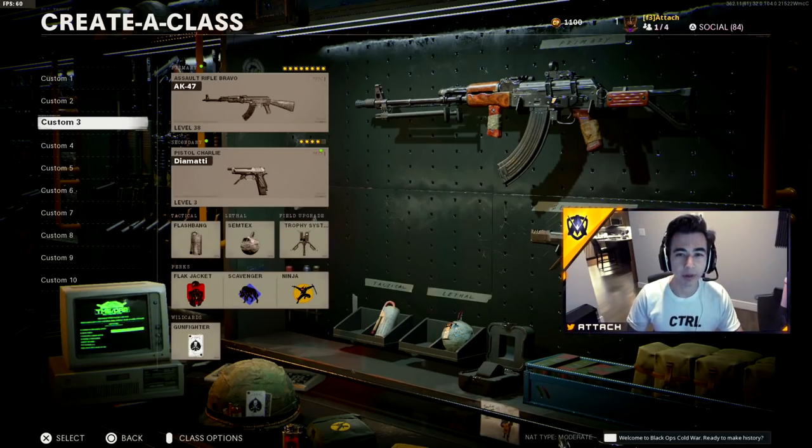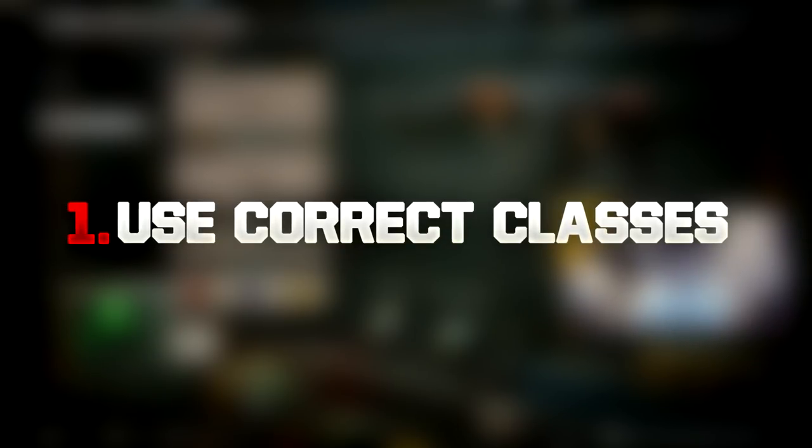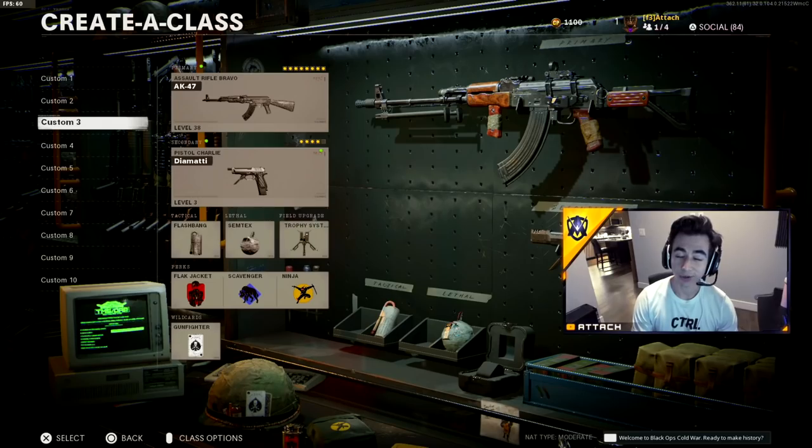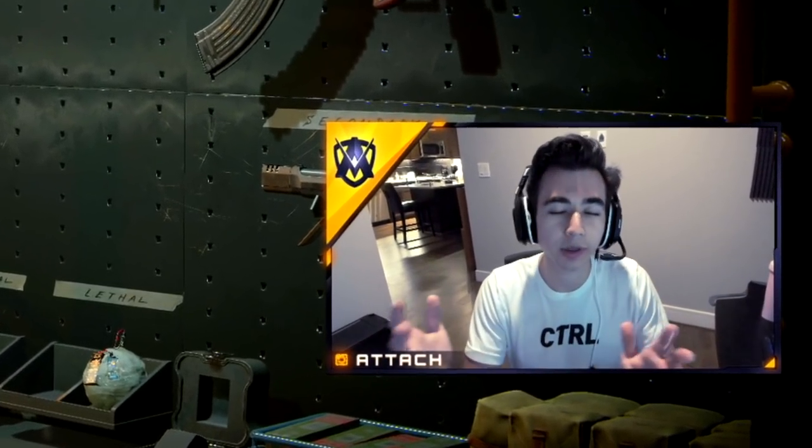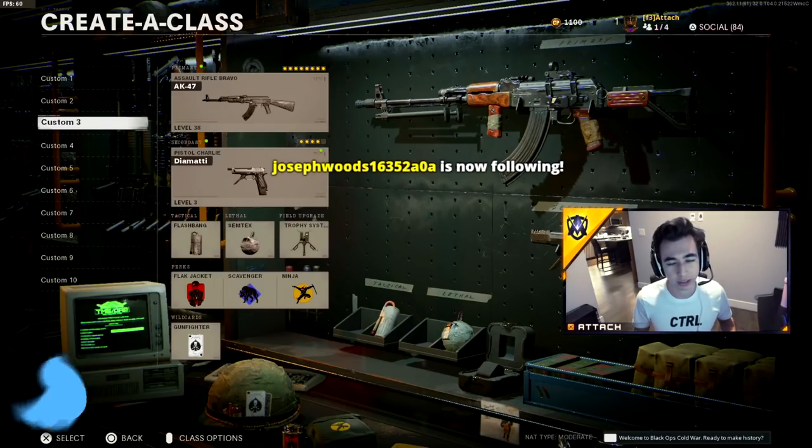To make it easier to rank up in league play, you want to make sure you're using the best stuff — the best arsenal of weapons. Always have the AK47 back-pocket class just in case they pull it out. This gun kills in four bullets; that's why it's regarded by the competitive Call of Duty community.